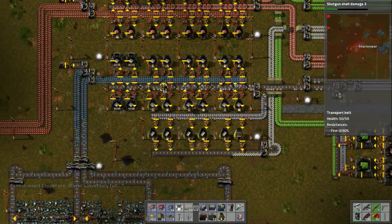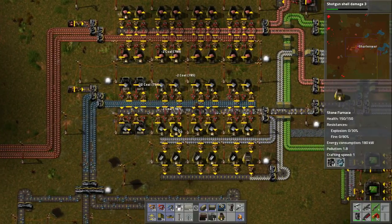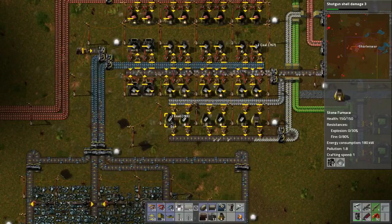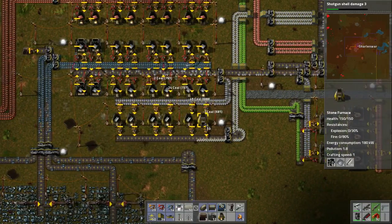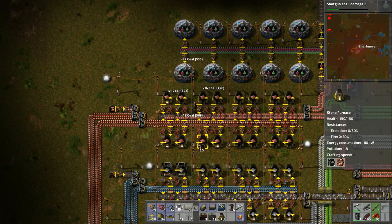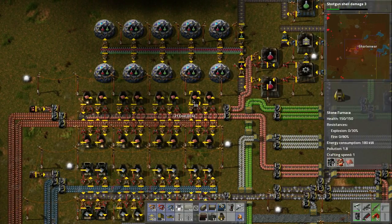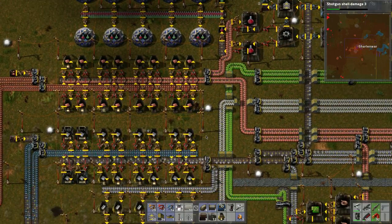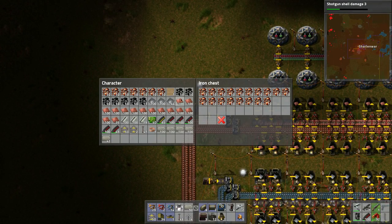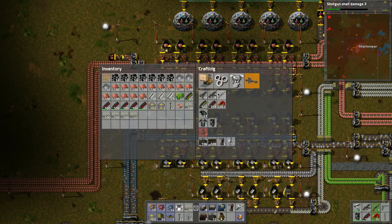We need to do all this stuff first and start again from these furnaces. We should make those electric ones — that's probably the plan. Let's load this up. Let's throw the copper in here. So let's build these as steel furnaces maybe.